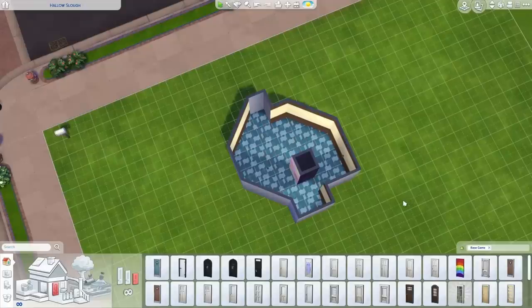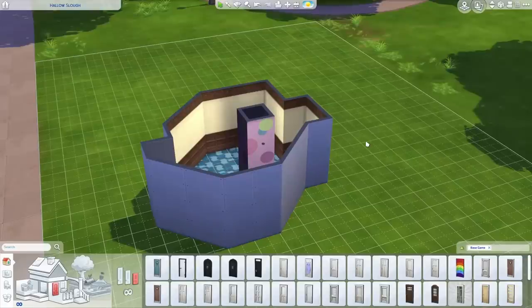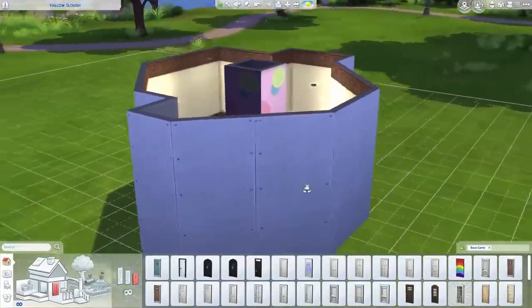Before you ask, I did make this myself, and I'm sorry. The ugly room is now on my gallery — here's my gallery ID. It is FartExploder01 because FakeGamerGirl was taken. So you can try it yourself, see if you can do a better job than I can do.